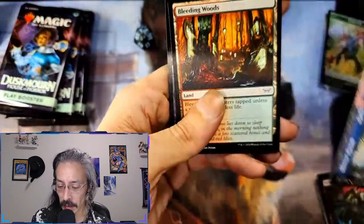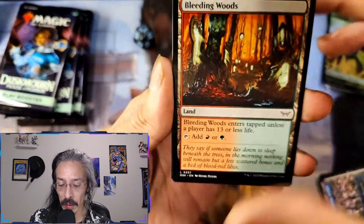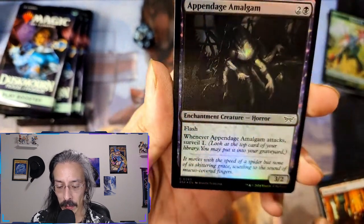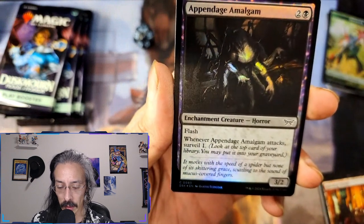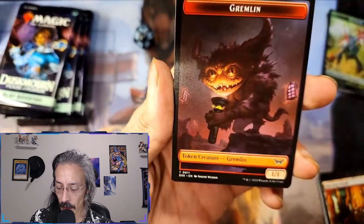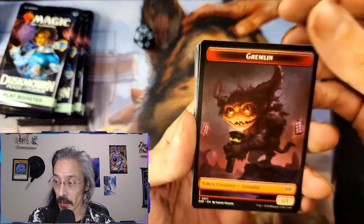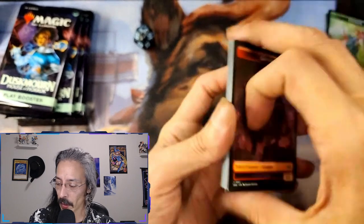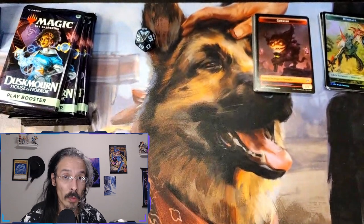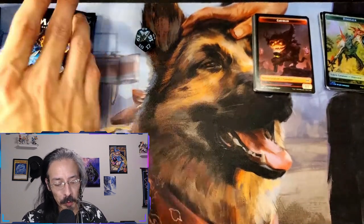Bleeding Woods enters tapped unless you have 13 or less life — it's not going to happen early on in the game. Appendage Amalgam — enchantment creature horror, flash, three-two — you get to surveil, and a gremlin token. Nice — don't feed them after midnight, or get them wet, give them water. Remind me what was it... that was you know, poor Gizmo.